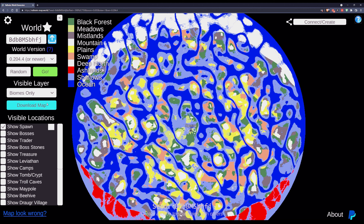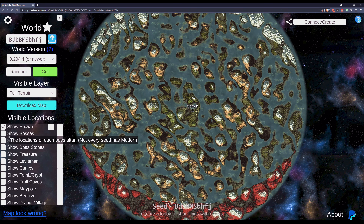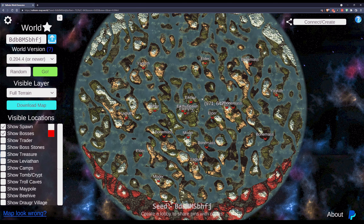Obviously, if you have this seed, then all of these visible locations — including where the bosses are, where the trader is, and the boss stones themselves that will tell you where the bosses are — are available to you. Knowing where the boss stones are doesn't quite cheat as much as knowing where the bosses are directly. Let me flip back over to a full terrain map and take a look at what this might mean.